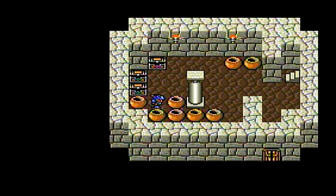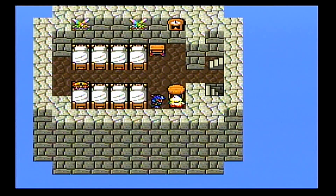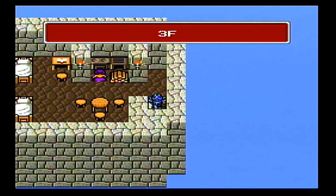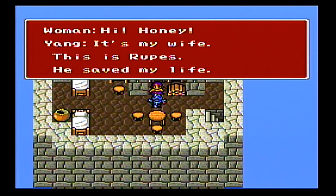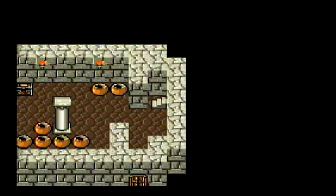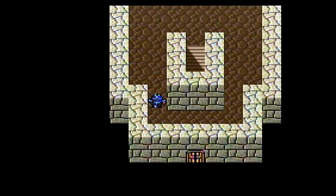We're going into this tower to get some treasure. If we were going to rename Yang, there's a naming room here. There's a nursing room and Yang's wife is up here. She's sleeping in their bed — 'Hi honey, it's my wife. She saved my life.' She gets a name in the After Years, but I guess they didn't decide on one for her right now. She'll get an important item later if we do a side quest — she'll give you the best throwing weapon in the game, but that's much later.